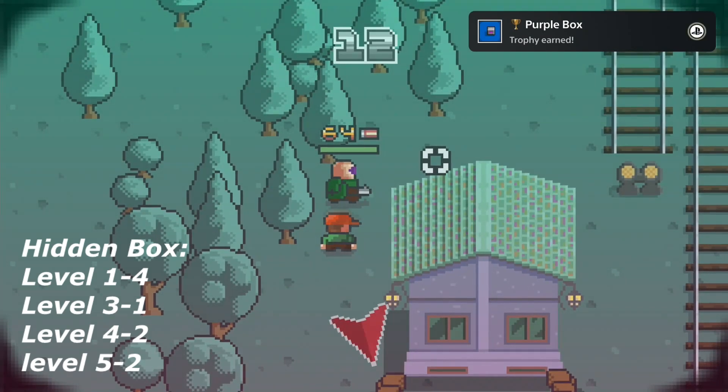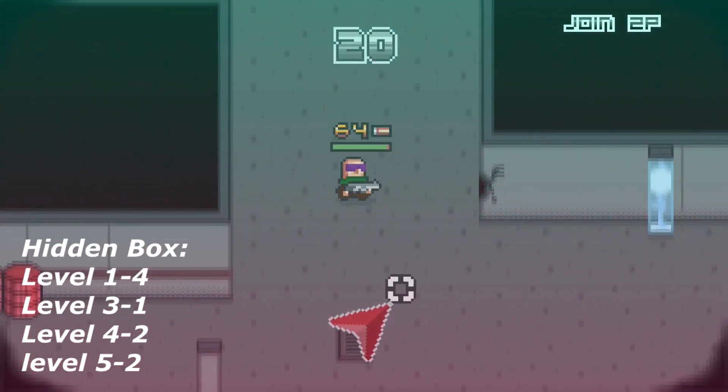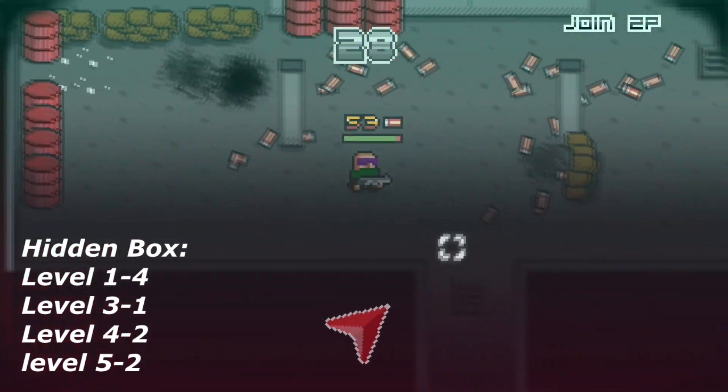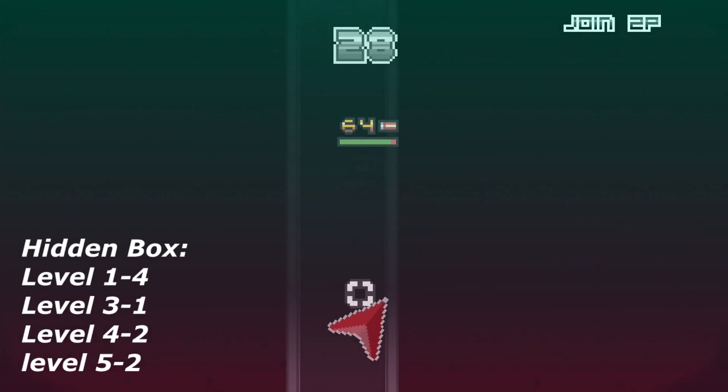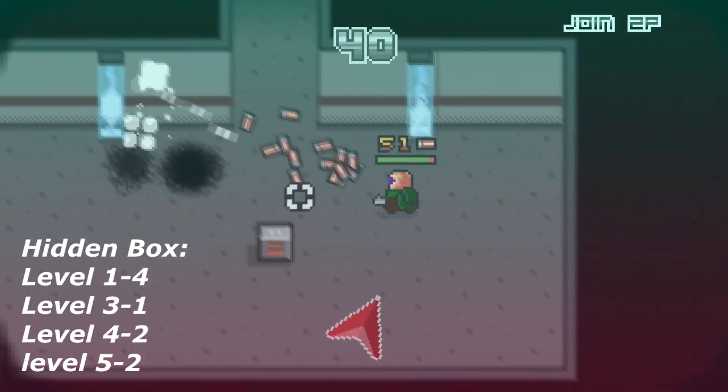The next collectible is in level 3-2-1. Just follow the main path and at the end of the level you can go right or left. Go left where there are a lot of red barrels. Just go down here and you will find the secret box. As you can see they are basically pretty easy to find.